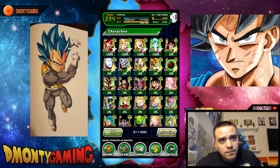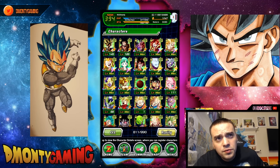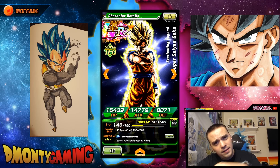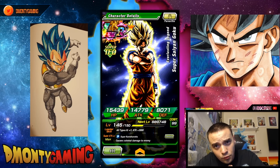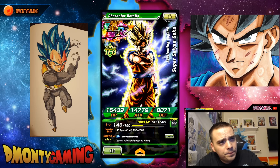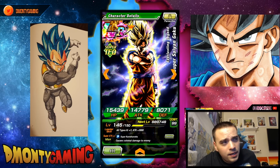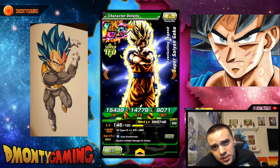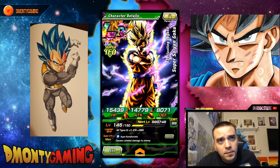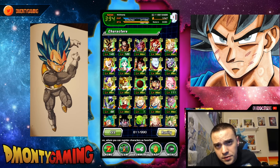The first card, sorting by rarity, is LR Goku at level 145. I did not rainbow star this one, and I actually really, really regret it. I legitimately farmed another 400 or 500 medals just trying to get enough dupes to open up the dupe path, and I was not able to do it. That's the only reason he's not rainbow starred. He is super attack 20, though, so that's cool. If you guys have a rainbow starred Goku, props to you.